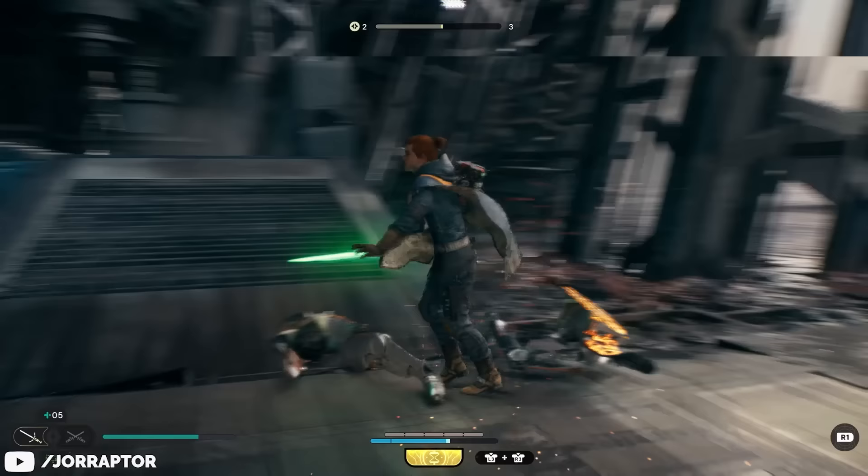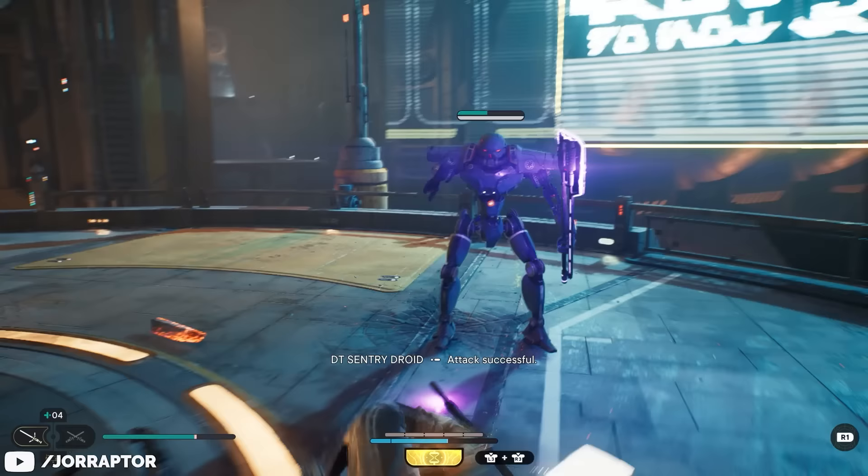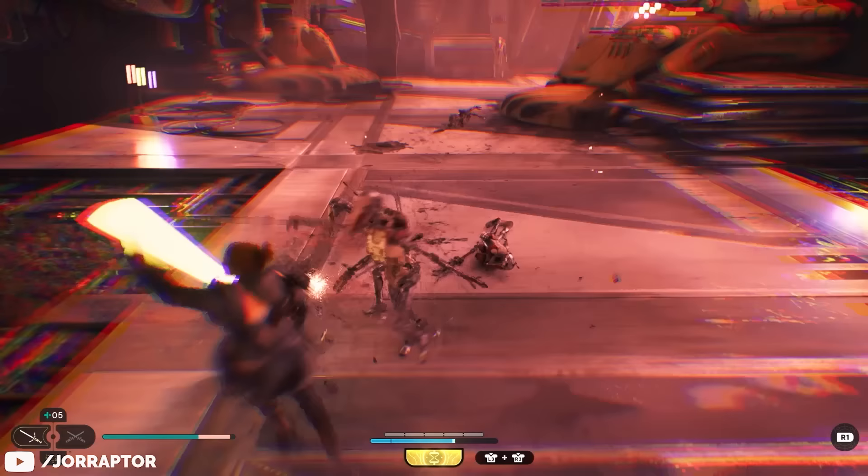Your strikes are slow and you don't have much in the way of gap closing, so both timing and positioning are really important to get right. You'll also need to watch enemies closely, as locking into an attack animation as they are about to hit you means there's nothing you can do to avoid the damage. That said, you will be dealing a lot of damage yourself, as the crossguard saber is the highest damage stance in the game.